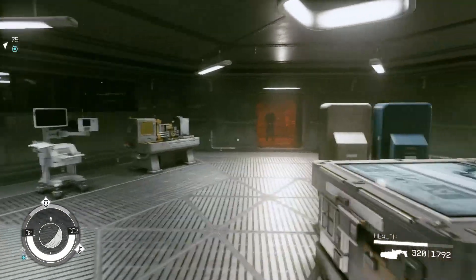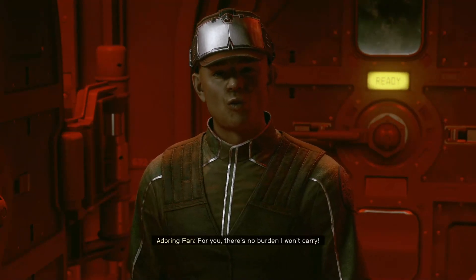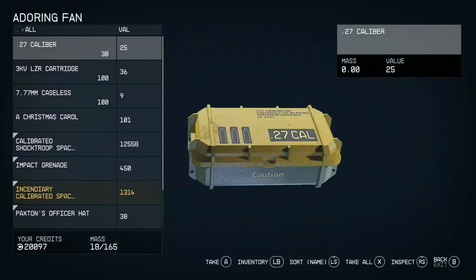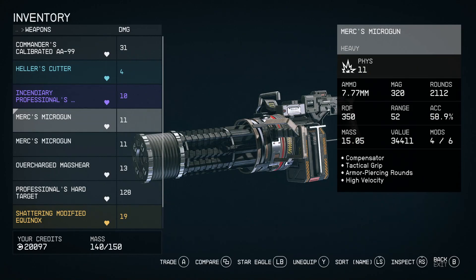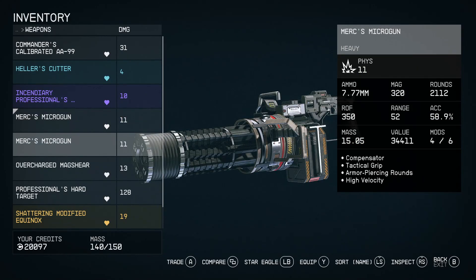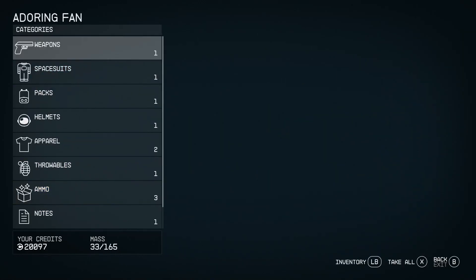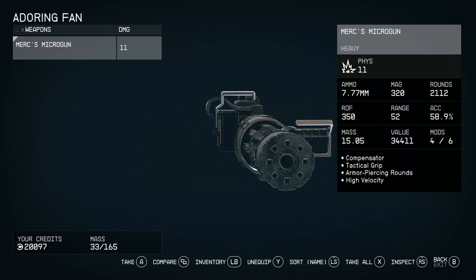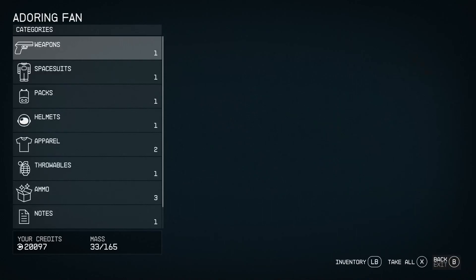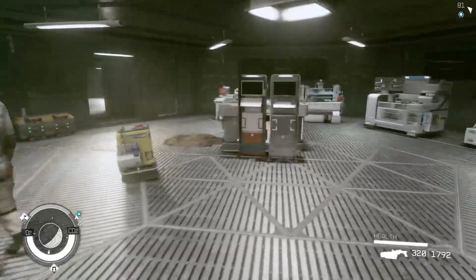This guy — talk to him real quick, give him one of the mini guns. He'll be happy. For some reason he wasn't talking before, but now he is. They're identical, so that's historic.